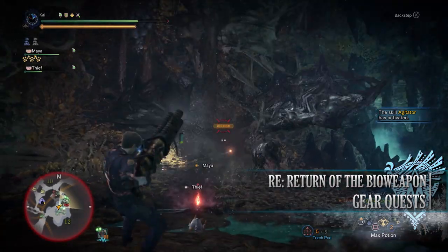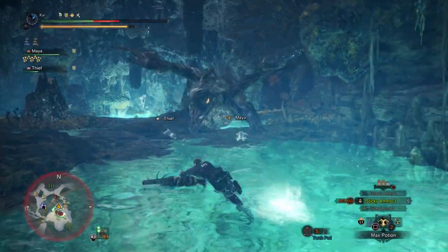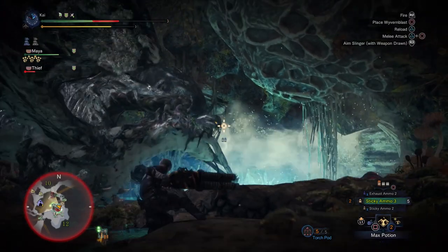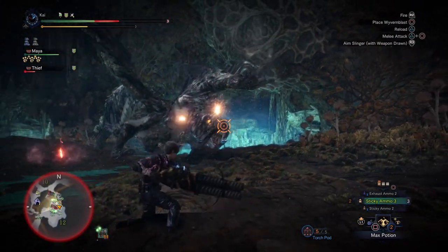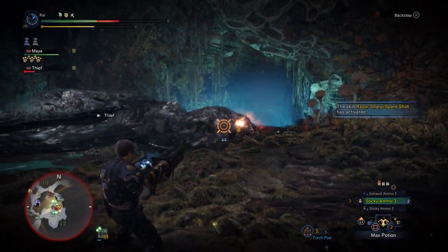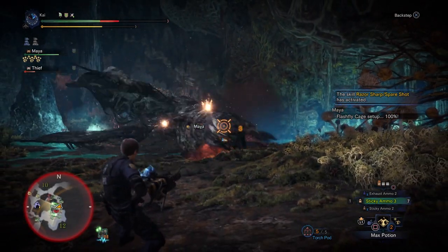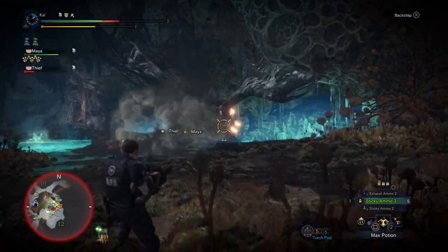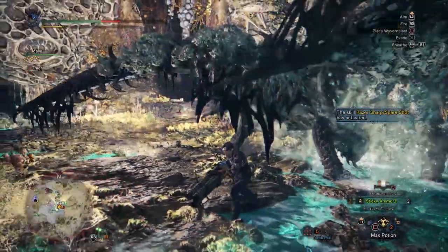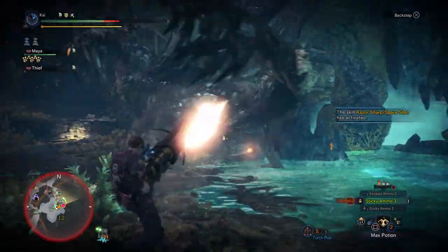Next is RE: Return of the Bioweapon — RE standing for Resident Evil. This is the Resident Evil collaboration event with Monster Hunter World Iceborne, a 5-star Master Rank quest requiring Master Rank 20 or higher. This has players taking on a Black Veil Vaal Hazak in the Rotten Vale. Things are a little different here as there is a mechanic that can turn you into a zombie — this Black Veil Vaal Hazak has a different form of effluvium that turns your hunter into a zombie. There is a dedicated video on the channel for more details. For completing this quest you'll be rewarded with Stars Badges to craft the Leon and Claire full armor sets, various Resident Evil pendants and room decorations, and a few quirky zombie emotes for your first completion.